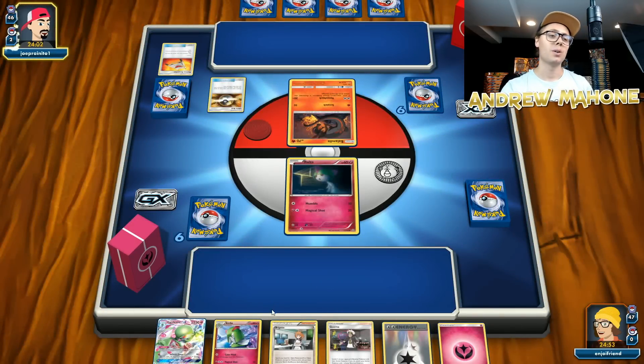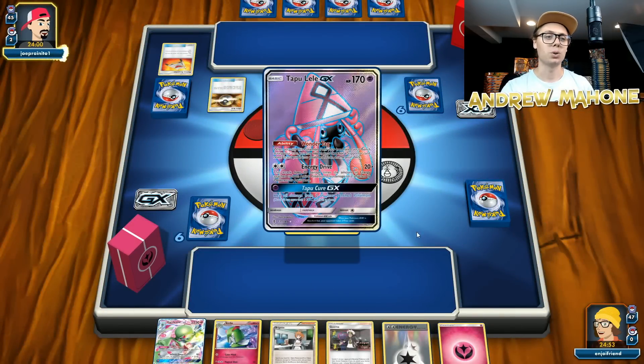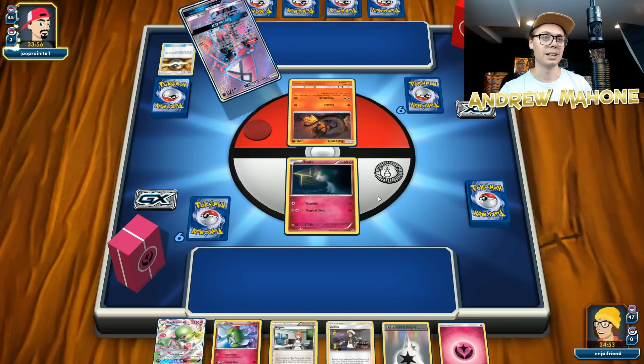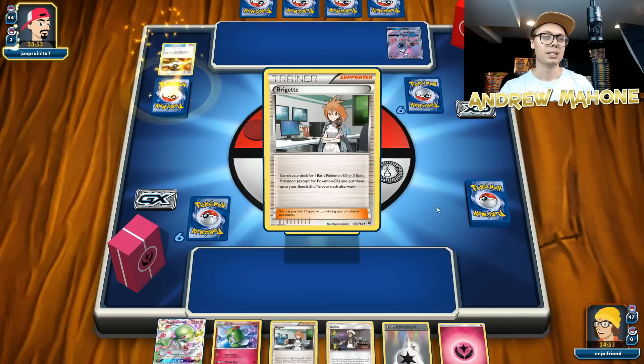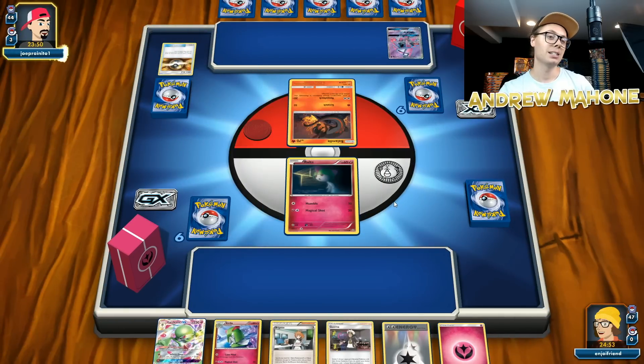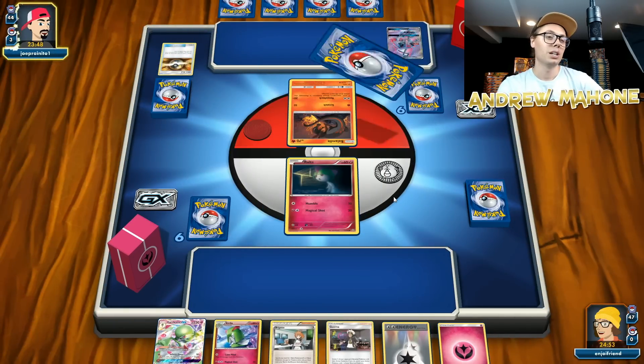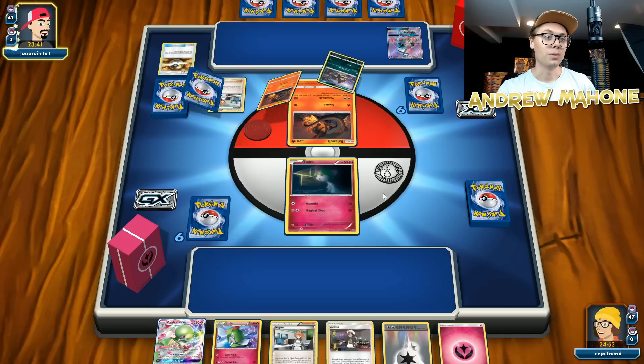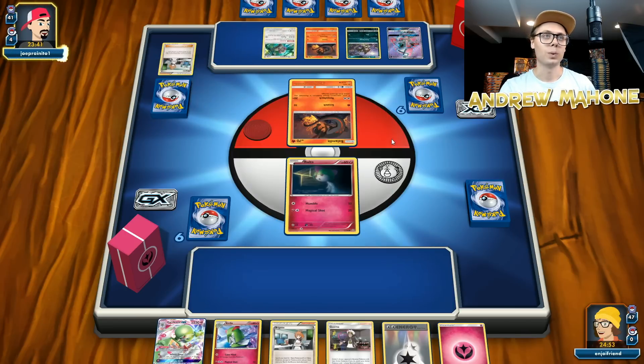Back over here on my side, I do start with a Brigette, so that's pretty cool. I can Brigette on the first turn and get a couple Ralts, maybe a Diancie. Then turn two, I can use Guzma to get my Diancie into the active and use Diancie's Sparkling Wish in order to evolve up one of my benched Pokemon.